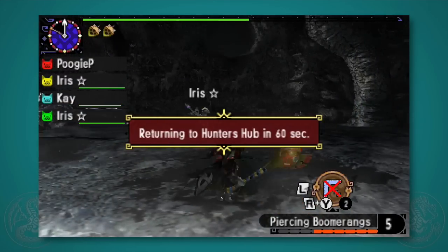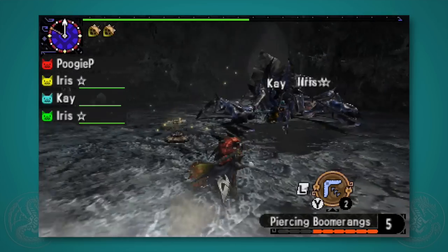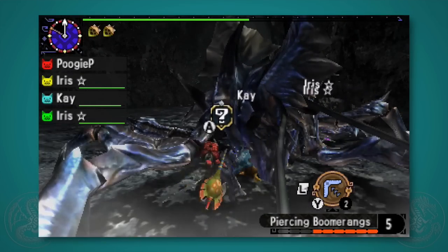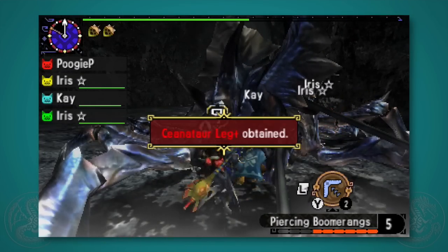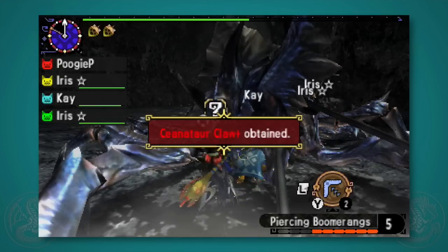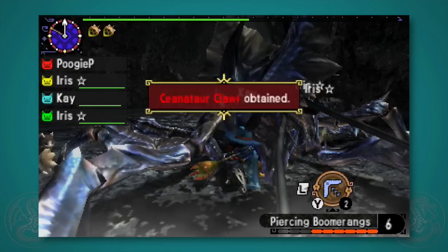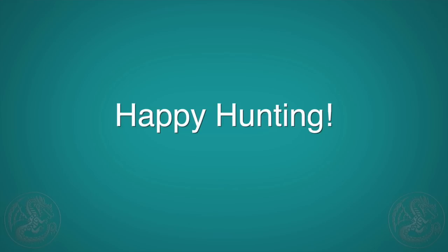Good hunt! I hope you check out my other guides on the Prowler — I have guides on how to scout them, how the villages work, the percentage chance of getting the skills you want, the good armor skills, and a video covering all the different skills, their motion values and effects. Prowler is a fantastic weapon in Monster Hunter Generations and definitely worth a shot. Until next time, happy hunting! Meow!